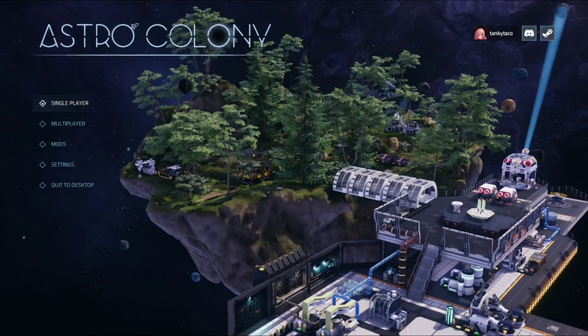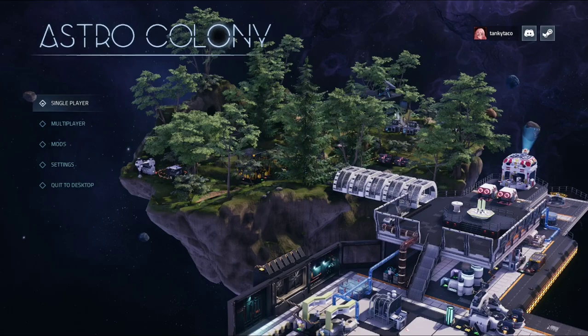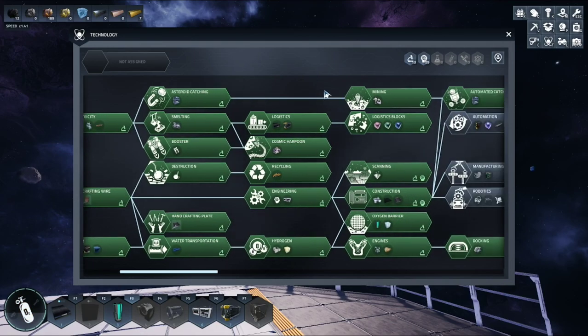Hello everyone, welcome back! Today on Astro Colony I'm going to show you how to properly set up the harpoon connector, docking stations, and mining drill for your planetoids. First, press T on your keyboard to check that you have the correct technologies: cosmic harpoon for the harpoon connector, mining for the drill, and docking for the docking station.